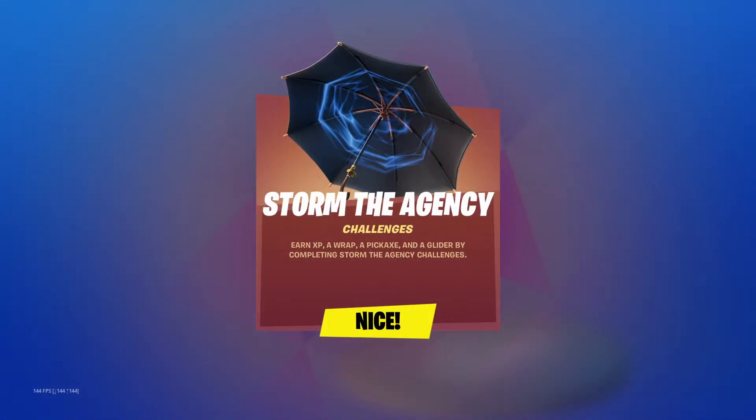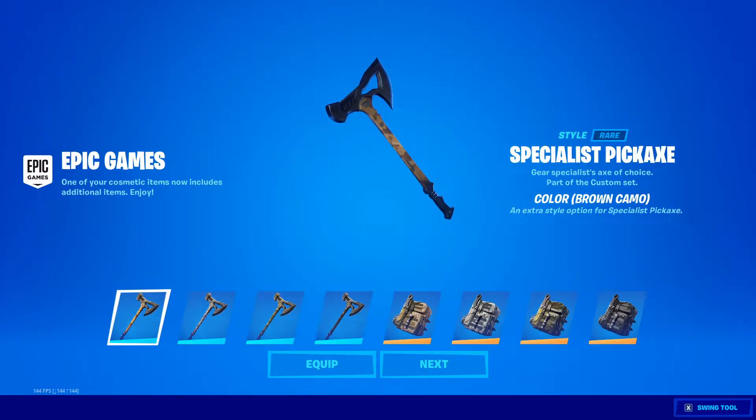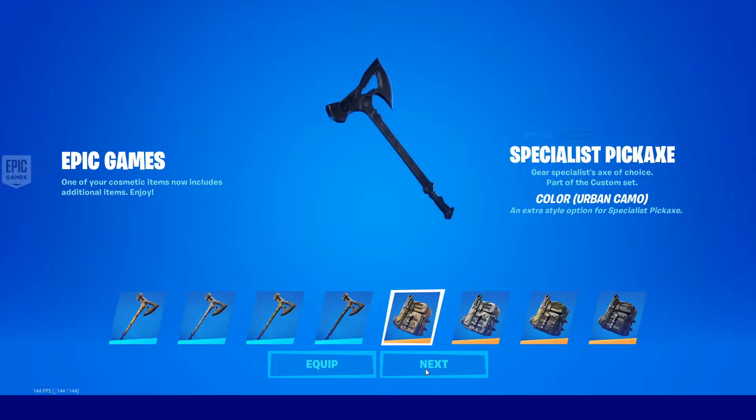First off, the Storm the Agency challenges are now live. They will grant you a good amount of XP and give you some free rewards, so make sure you do those. Also, if you log in you'll see some rewards for the Maya skin if you have the battle pack, including additional variations for the specialist pickaxe and the backpack that goes along with Maya. The different camo variations make me want to give this pickaxe another try.